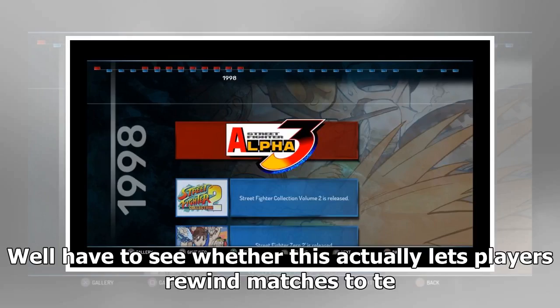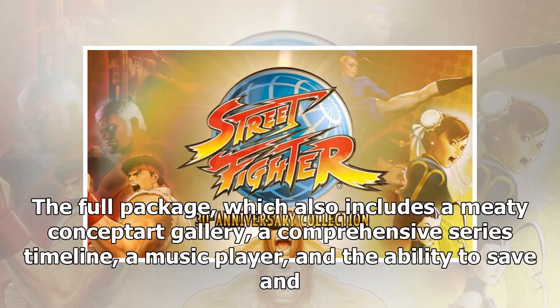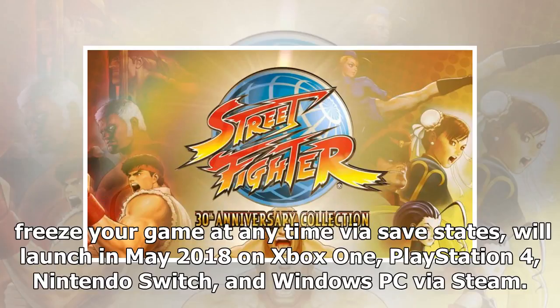We'll have to see whether this actually lets players rewind matches to a set point, or if it's just like other fighting games' latency adjustment meters. The full package also includes a meaty concept art gallery, a comprehensive series timeline, a music player, and the ability to save and freeze your game at any time via save states. It will launch in May 2018 on Xbox One, PlayStation 4, Nintendo Switch, and Windows PC via Steam.